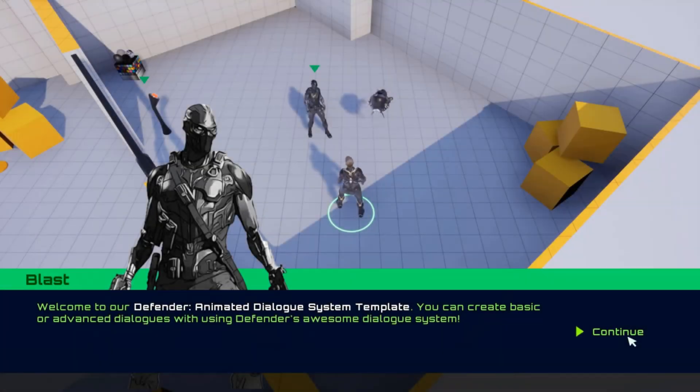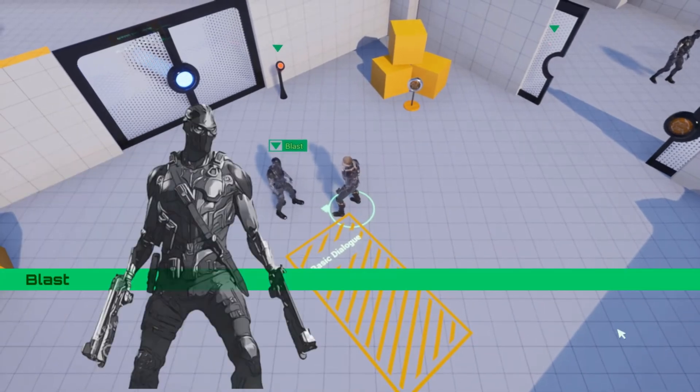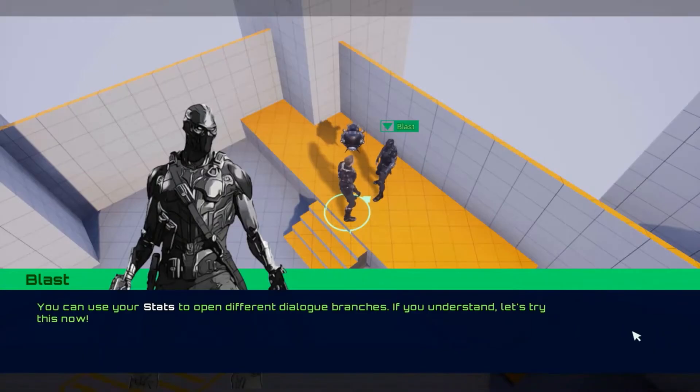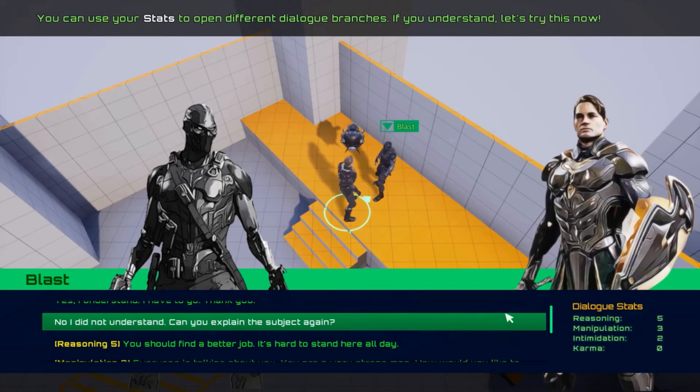Next we have the Defender Animated Dialogue System, and I think this could work really well with the previous asset pack too. This is an easy-to-use and very flexible dialog creator with typewriter text animation, different choices, triggering events, bubble above characters, text formatting, gamepad support, cinematic mode, and much more.